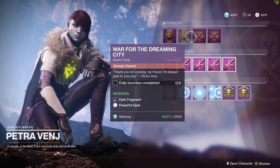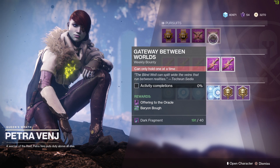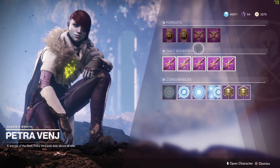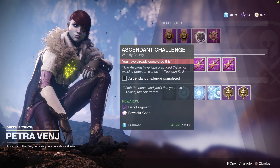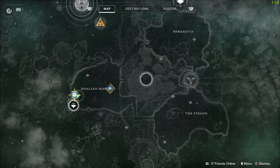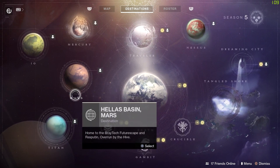If you also do the Gate/Blind Well activity, you'll eventually earn one, then two, then three powerful engrams over the days. Petra will give you an additional bounty to clear the two weekly bounties, giving you a good four powerful engrams total. Once you've done those four, hopefully you get gear — and where you can get guns is the Forge, which can drop a secondary and a heavy weapon.